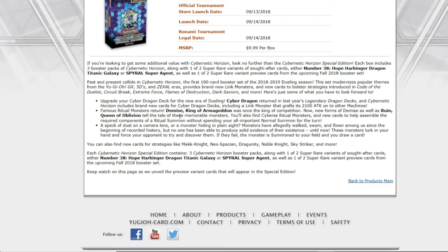We also have new ritual monsters like Demise King of Armageddon and Queen of Oblivion. Demise was the card that went up to like 30 or 50 dollars because this deck was getting new support, so it's pretty cool that all this stuff is getting reprinted. We're also getting new Cyber Dragon cards, which is nice, including the leak monster in this set.